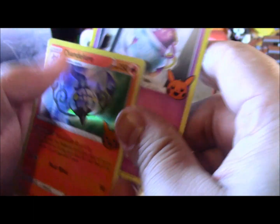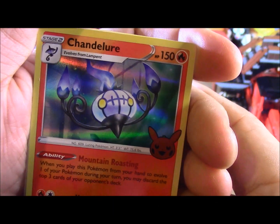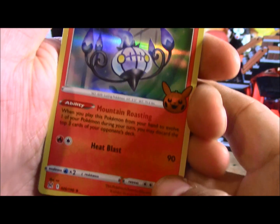The next one is Chandelure. And that evolves from Lampent. It's shiny — that's actually really nice looking.